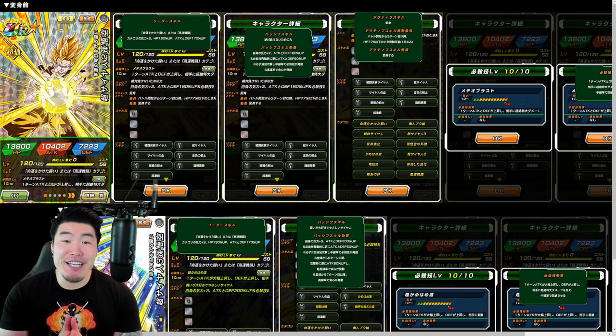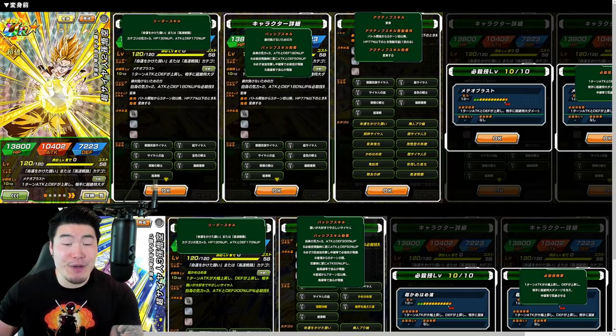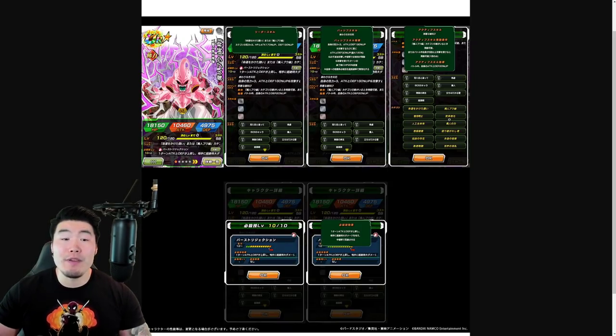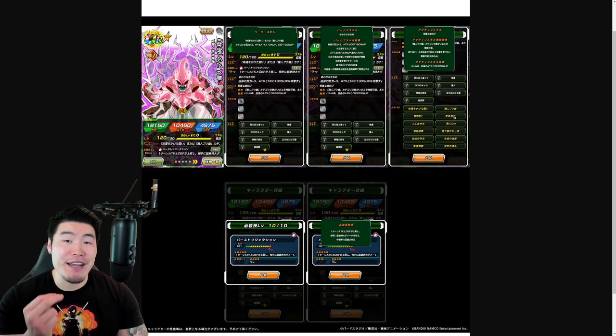In today's video, we are going to be checking out the details for the upcoming Dual Dokkan Fest Fizz Super Saiyan 2 Goku that transforms into Super Saiyan 3 Goku, and also a brand new Kid Buu. But before we talk about what they do, we have to start by watching their animations.